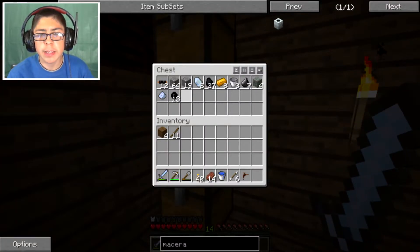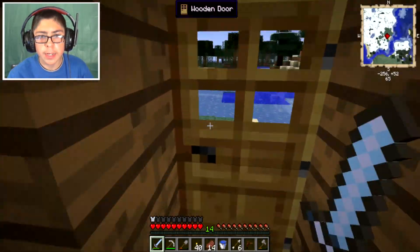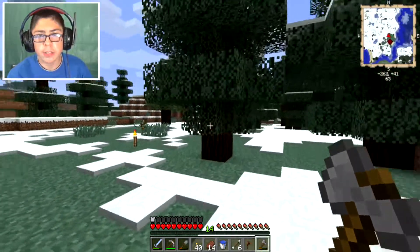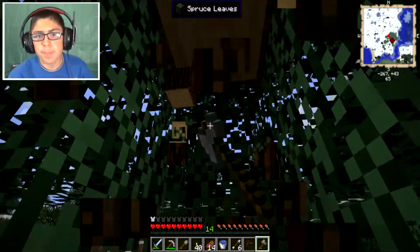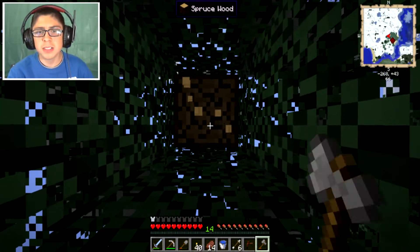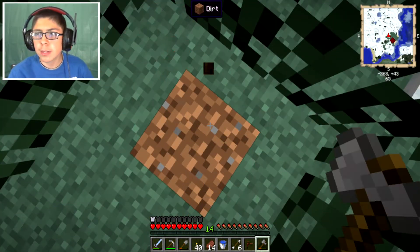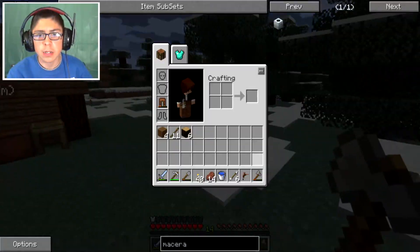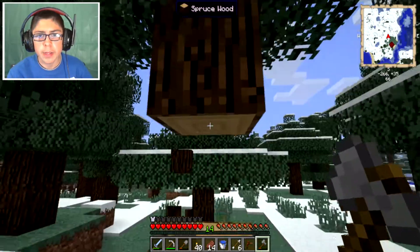We don't have any clay either. Stone axe. The reason I was asking about clay is so we could start to work on the Tinker's Construct smeltery, because we're gonna need that. I want to focus on Tinker's Construct and get some awesome weapons, you know, just be able to wreck everybody.